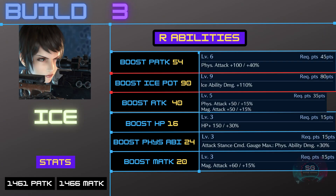Build three is the Ice Build for obvious reasons. The ability gives you Boost Ice Potency 90, which is 110% ice ability damage — that's going to help you put your enemies into a new ice age. Sadly it does not reach Level 10, but with the support ability 30% ice damage it's still a really good ice build.